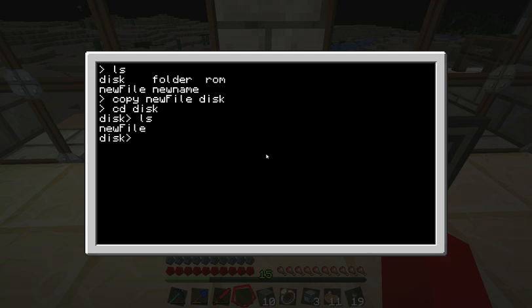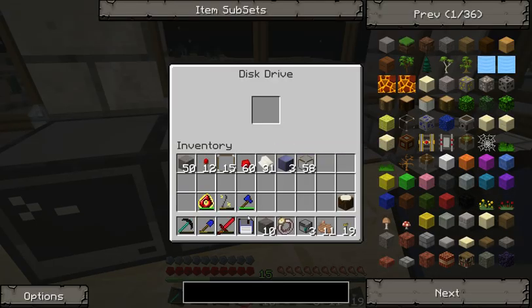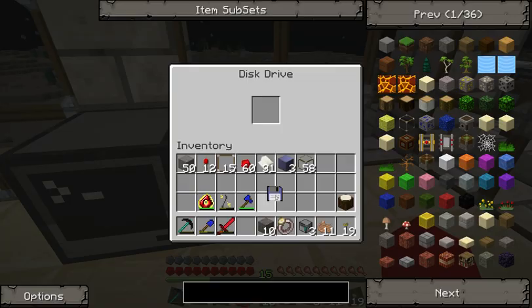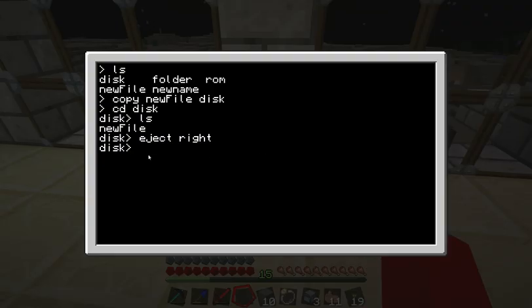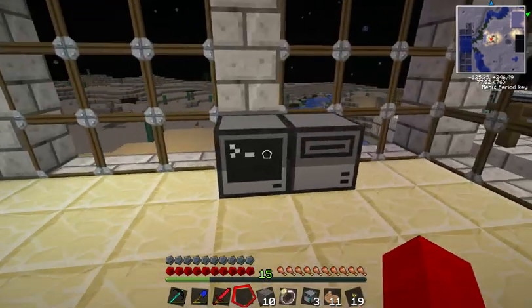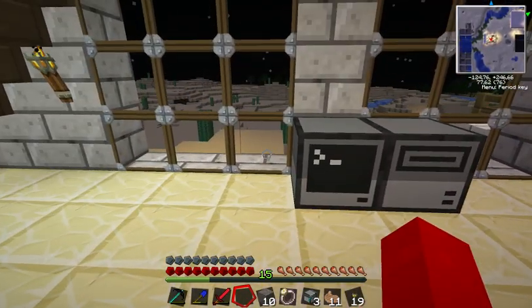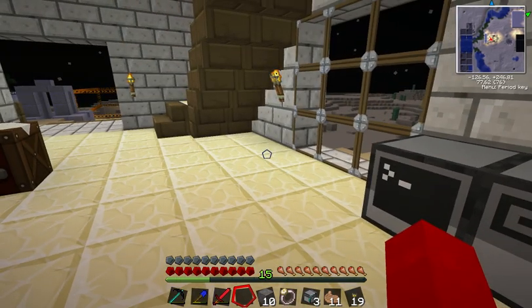What you can do is type 'eject right' to eject the disk. This is kind of pointless because you can also right-click on it and just take it out. But if you want it to be fancy, you can do 'eject right' — 'right' being the location of the disk drive. If it was on the left-hand side, you would have had to type 'eject left'.